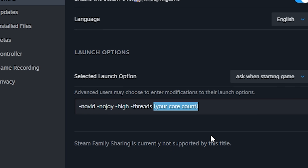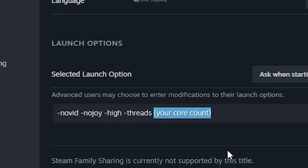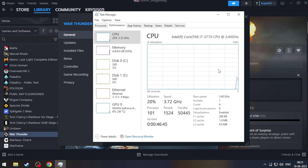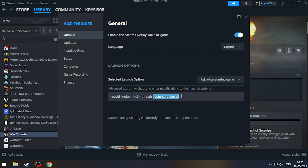In the threads command, you should add the number of logical processors your PC has. To check that, open Task Manager, click on Performance, and the logical processor count will be shown there. In my case it's eight — it may be different for you. Just type in your number and we are done with all of these steps.